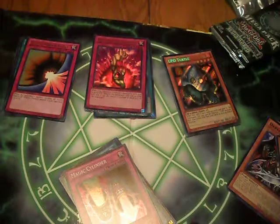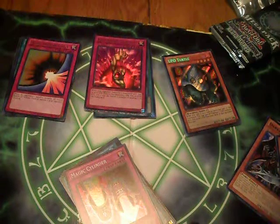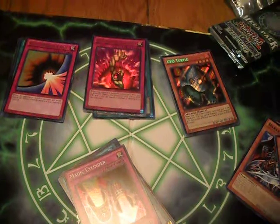For the secrets: Seven Tools, Machina Soldier, UFO Turtle, and another Seven Tools — oh god, that was horrible. Well, hope you guys liked that! Message me if you want to buy anything or trade for anything. All I'm looking for at the moment is two Into the Voids. Thank you guys for checking me out and I'll see you guys later!